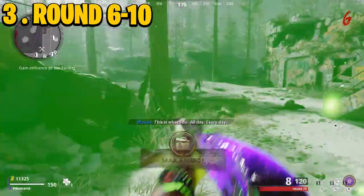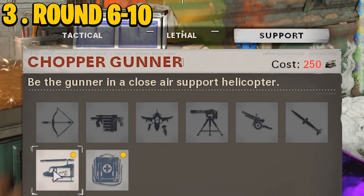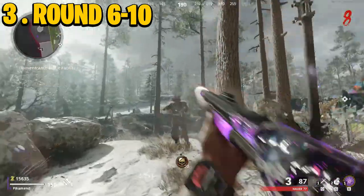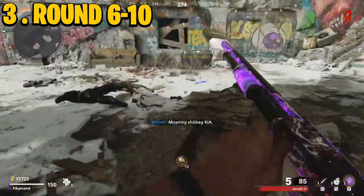You might be asking why you're grinding salvage. You need green salvage to buy monkey bombs — a thousand each — and blue salvage to buy chopper gunners. Bear in mind, do not waste your blue salvage because chopper gunners are essential for this run. Because we're grinding salvage throughout these first rounds, avoid all nukes before you've bought yourself a chopper gunner.